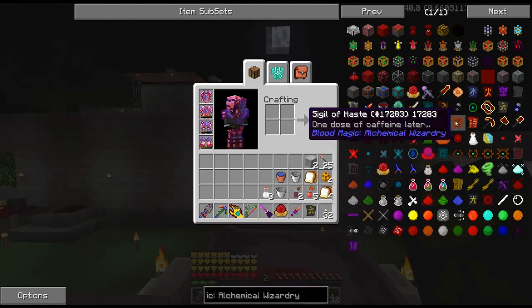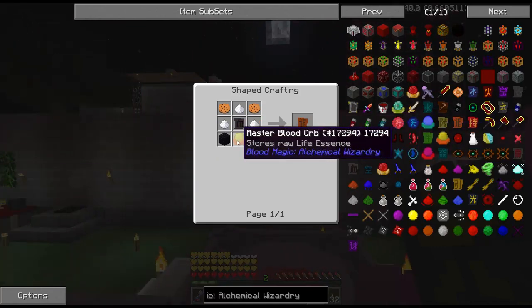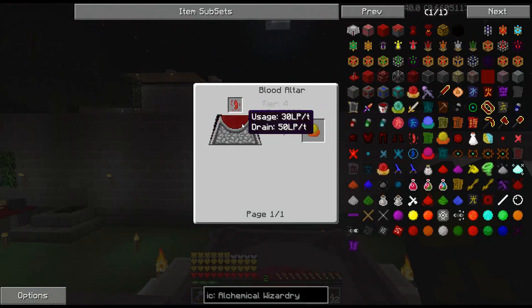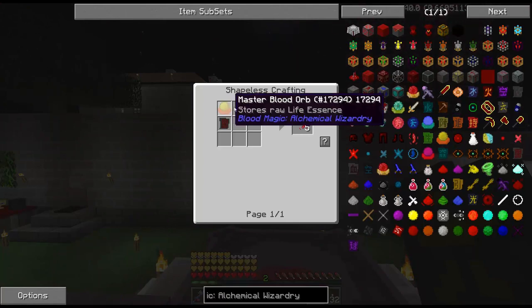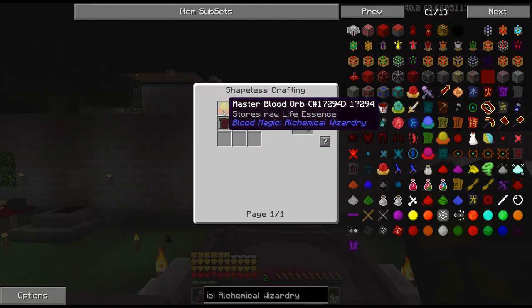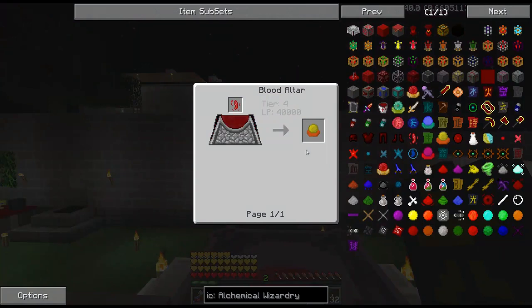Let me go ahead — oh, haste! That would be so good. Master blood orb — wow. So to get to master we need a weak blood shard and a tier four altar, and 40,000 of that. How do you get a weak blood shard? You need a master blood orb and a weak blood shard to make a blood shard? Confused. I don't know how you get a weak blood shard, but anyway that's pretty far down the road.